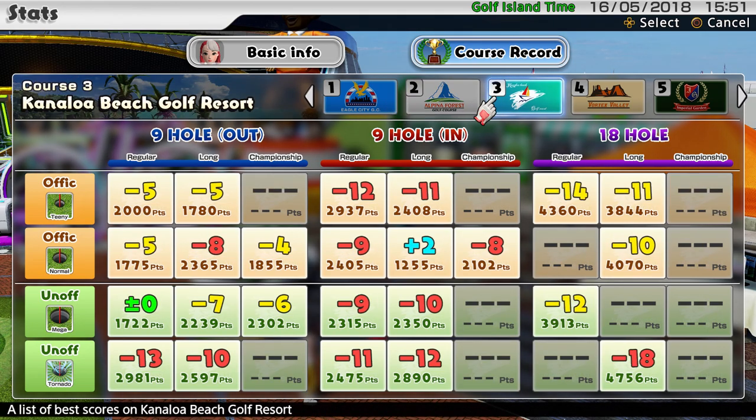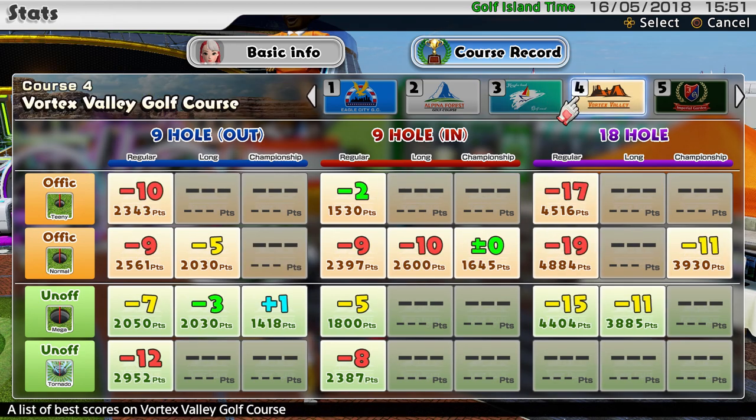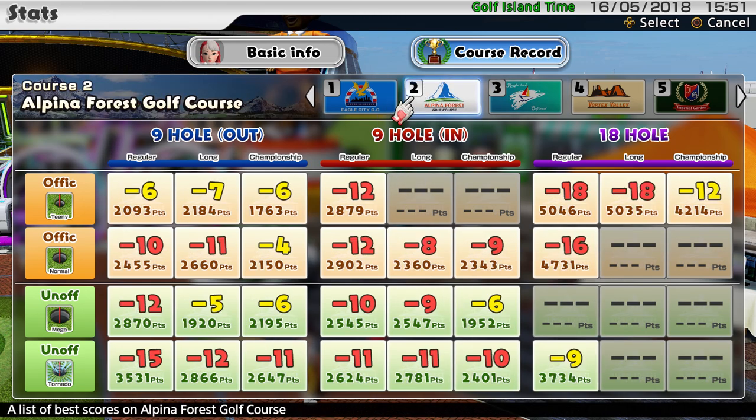Caneloa: the 9-hole out, done everything bar a couple of championships, but as you can see, got some yellows, got some greens — regular mega, zero, it must have rained! 9-hole in I've done much better on, got loads of red scores, but again championship I need to finish off, and obviously the 18s. Vortex is pretty sparse because I just don't like Vortex, but I suppose I should play it. I've got some not-bad scores there — a splattering of reds — but I've even got a light blue for being over par. And I've got a light blue on Caneloa as well.